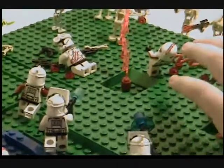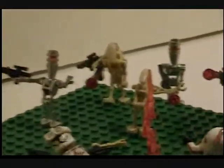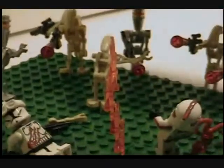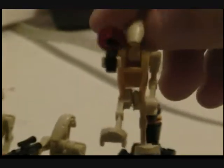And then an assassin droid over here, and like a whole bunch of droids over here with stuff shooting. Over here he's like my custom kind of droid — he's a droid commander but he has poseable legs, just cut him in half, so he's walking while shooting.